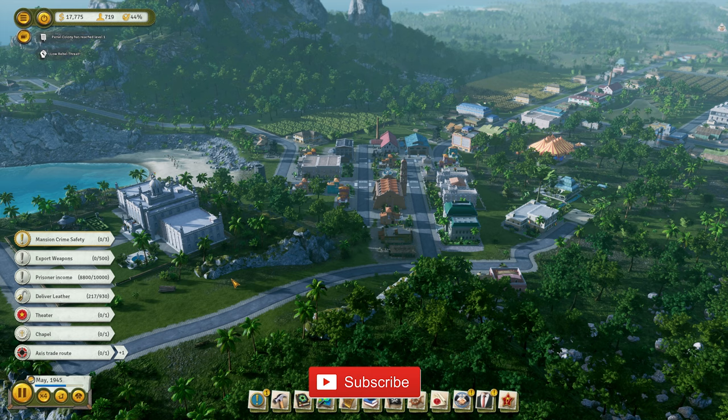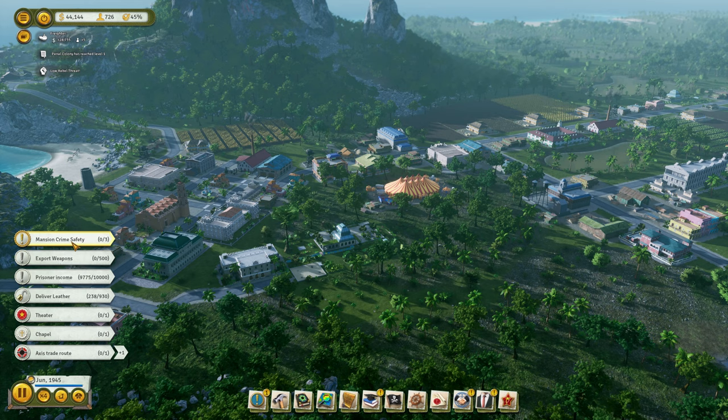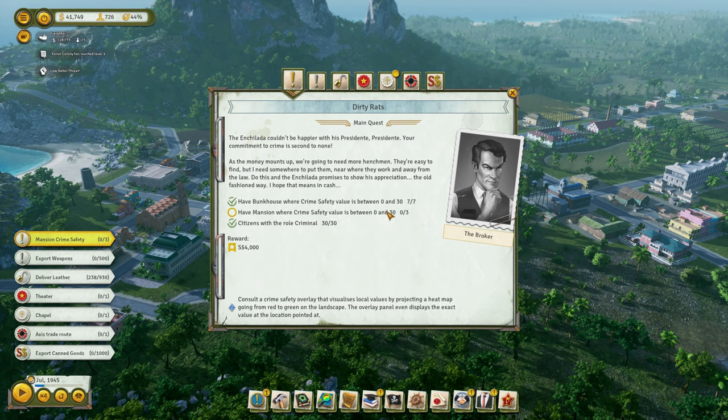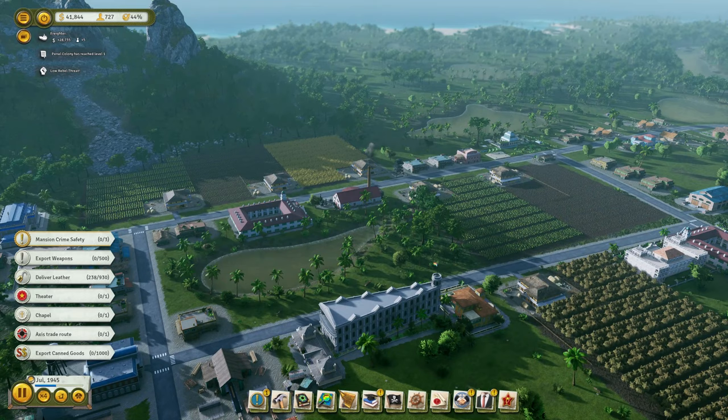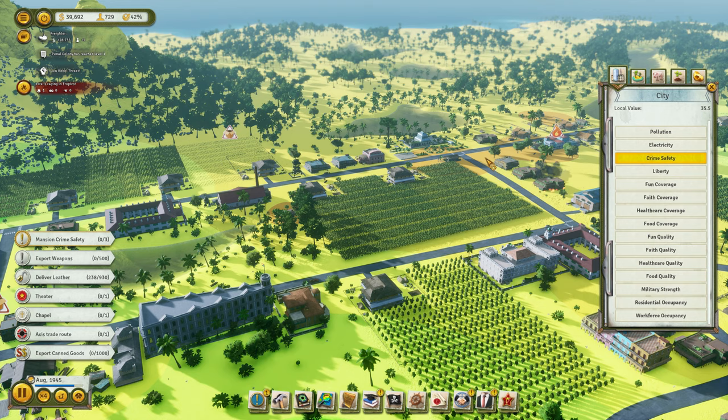Hi guys, welcome back to Penfold Gaming for another episode of Tropico 6. We're trying to complete the Speed Easy mission. In the last episode I was trying to complete the mansion crime safety and I was having an issue with it. I realised I was doing it the wrong way around — I was trying to put the mansions in a safe place, but they don't need to be in a safe place.